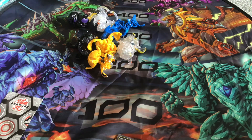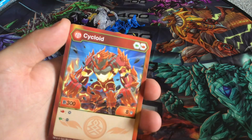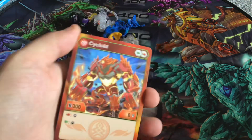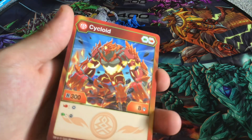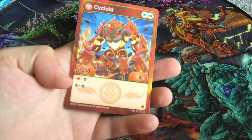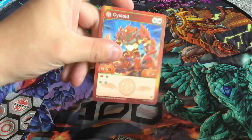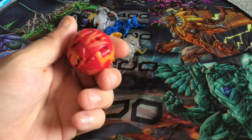The next core Bakugan is actually one of the returning Arm of Alliance Bakugan - it's Cycloid. I do have the Iron Alliance diamond version. It has a red fist and green fist, 300 B Power, 8 damage. With a red fist you get to add a core to your active Bakugan, and with a green fist you get to remove a core from your opponent's active Bakugan. Here is Cycloid.